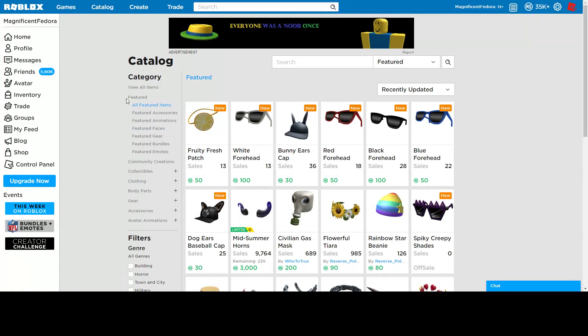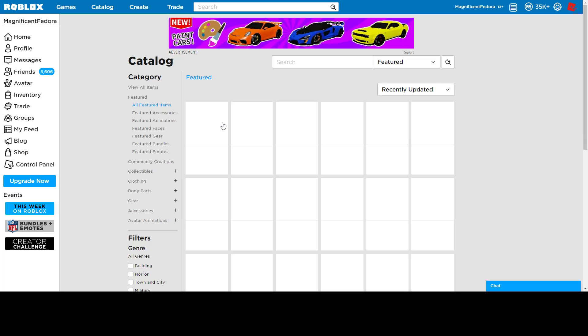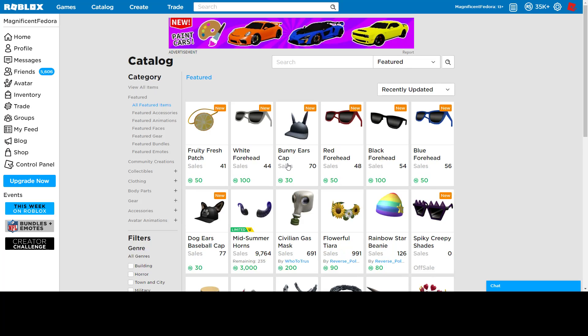Hello everybody, welcome back to a new video. Today I'm going to be going over the first wave of the Labor Day Sale 2019, first day. They released seven items, and they're all disappointments, basically. They released all four of the four-eyed shades, two of the animal caps, and one of the eye patches. Let's go over these.